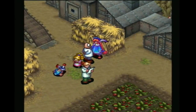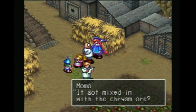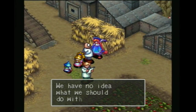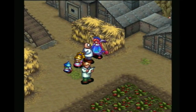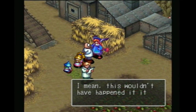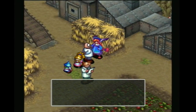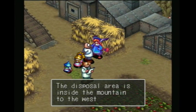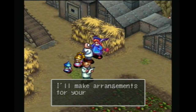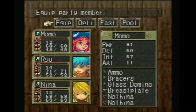Everyone's afraid of it and won't go near the dump anymore. It got mixed in with the chryzomore. We have no idea what we should do with it. Alright, we'll take care of it — this wouldn't have happened if it hadn't been for my father's reactors, right? Thank you so much, Momo. The disposal area is inside the mountain to the west. I'll make arrangements for your visit. Alright, and that will unlock that area.